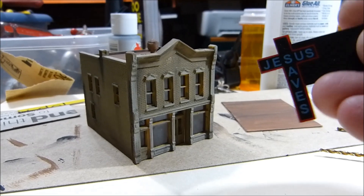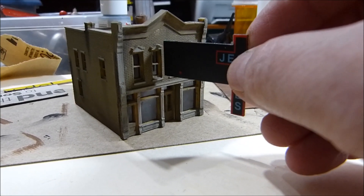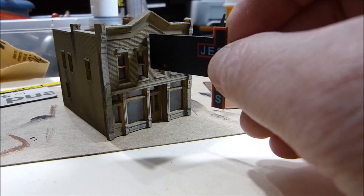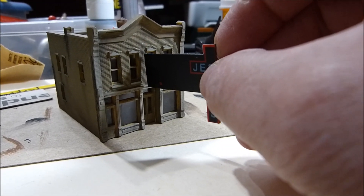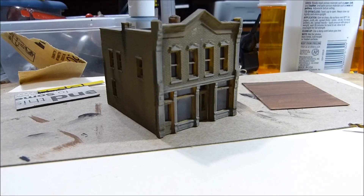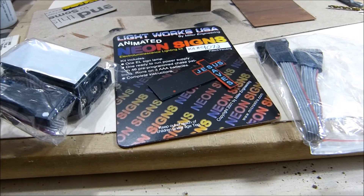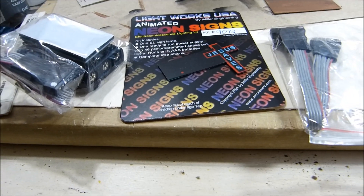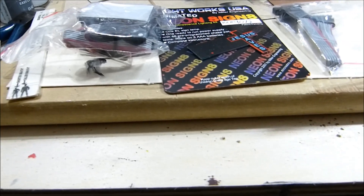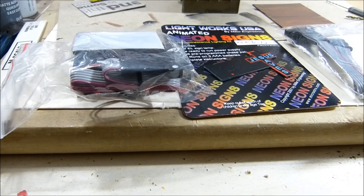I don't know if you can see that. That sign's going to go in here, so I have to cut a hole — a slot — for that to fit into, without destroying the building of course. So I thought I'd drill a series of little holes, then work on it with a razor knife and see what happens. This is one of those animated Miller Engineering signs that I'm going to put in this building, and this is all the parts that go in that kit. Oh, this is a battery pack, and I'll be changing that and putting it on direct wire.